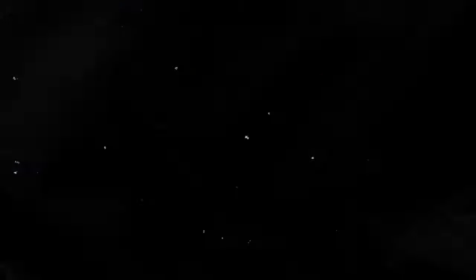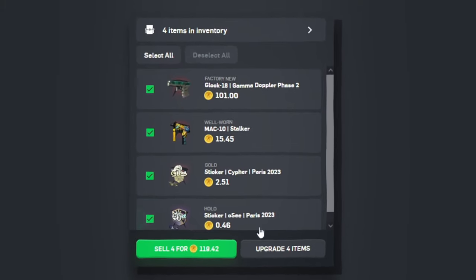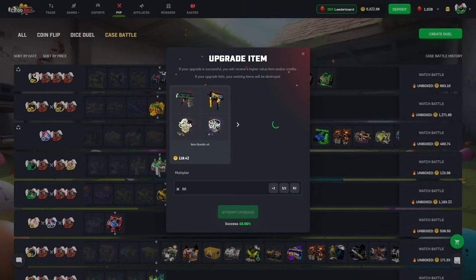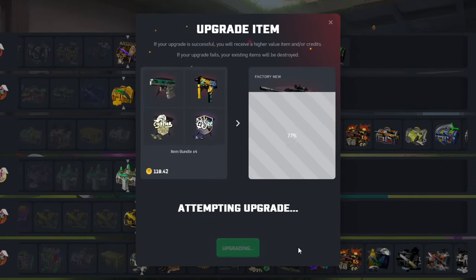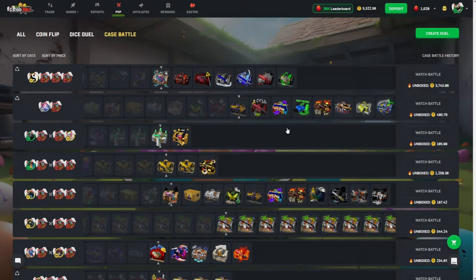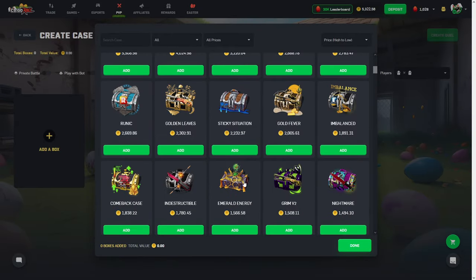Welcome back to another video on CSGO Rollie Roll. Today we hit a Gamma Doppler Phase 2 Glockachino. You know what? Maybe today is the day we hit like a 50x or something. 1.8%. Come on, please, baby. Man, I swear, one of these gosh darn days we will hit it. But today is simply not that day, folks.